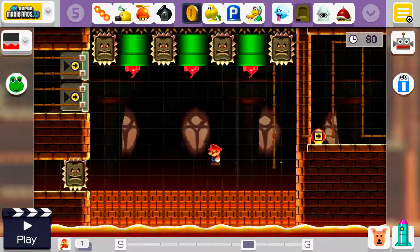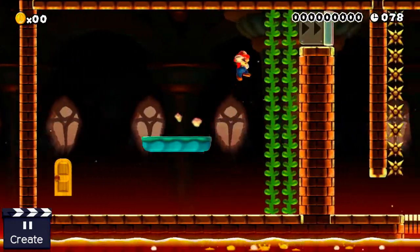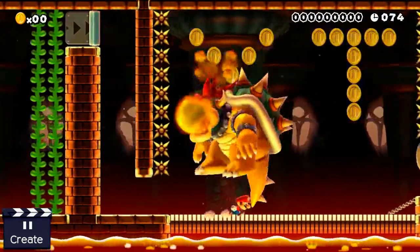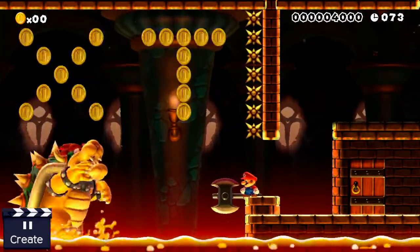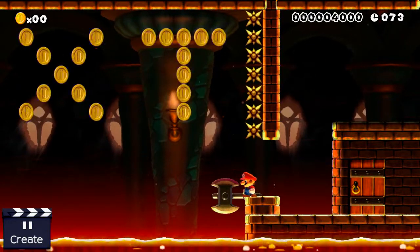Eventually the mushroom will come down and then you can go through here. Then the final battle is just against Bowser - you just have to go underneath. That's not too tricky, after you have done the rest of the level. It's easy to make a mistake here.